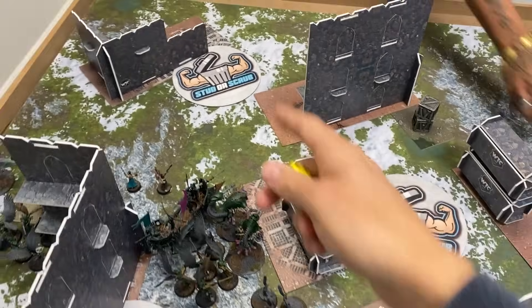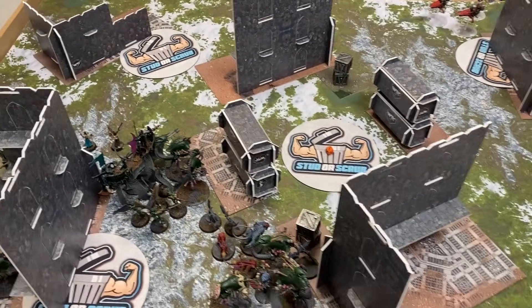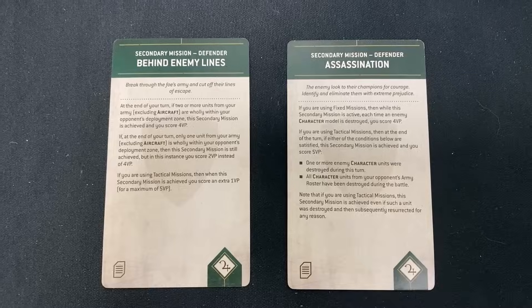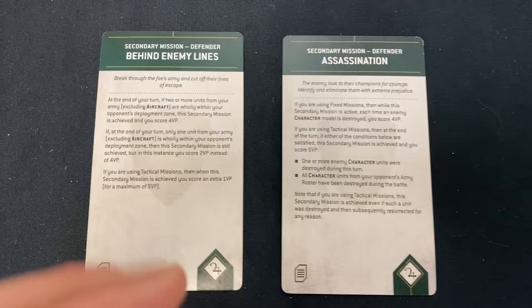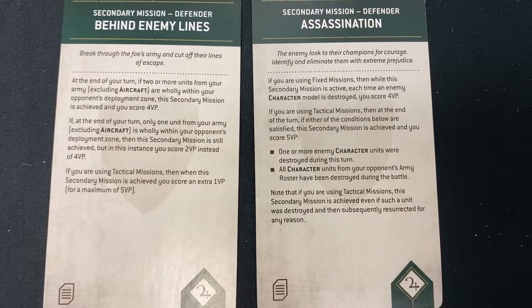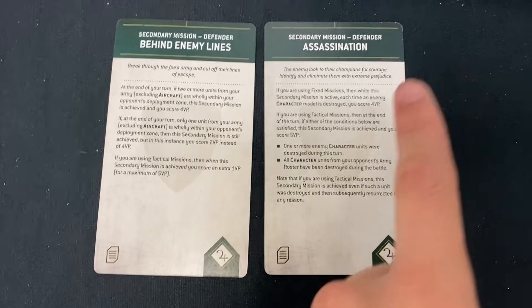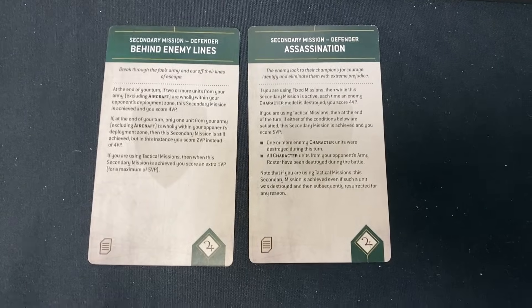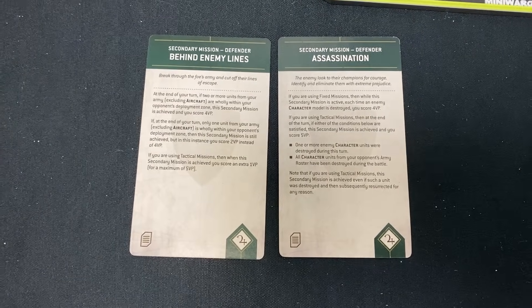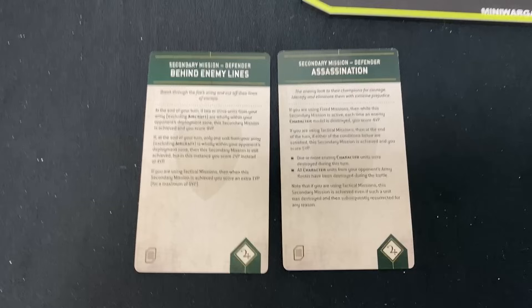That objective stays till the very end of the game. Let's dive into turn number one. I got two secondaries: Behind Enemy Lines and Assassinate — and it's the only character I have, the Beast Pack Master. That's actually funny — two in 16 chance to roll it on turn one. What's going to be discarded? Sure.